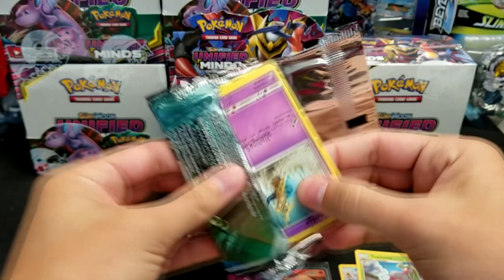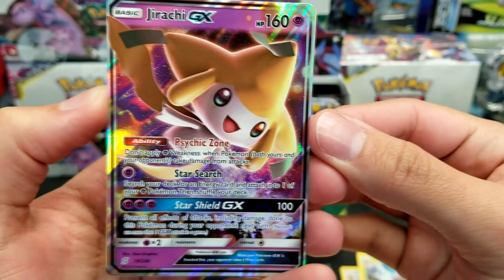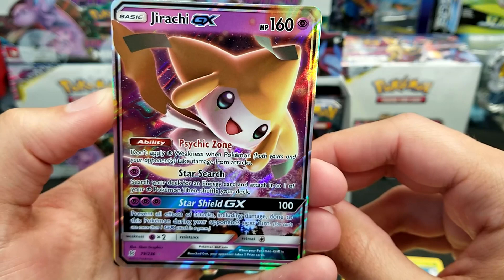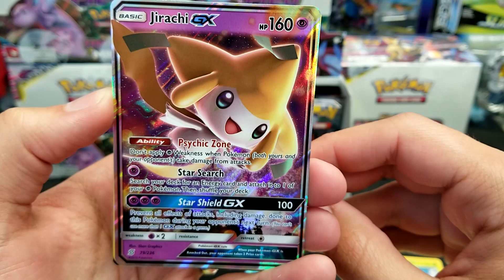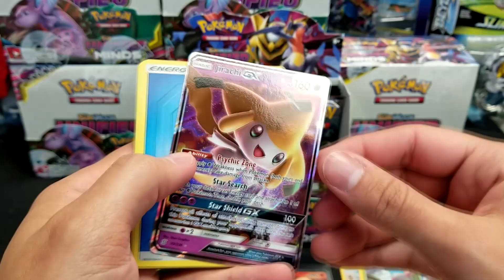And now we got another ultra rare — a Jirachi GX. That is one you want to find. Only 160 HP, but the ability is Psychic Zone: don't apply psychic weakness when Pokemon take damage from attacks, for both you and your opponent. Star Search lets you search your deck for an energy card to attach to one of your psychic Pokemon. And Star Shield GX prevents all effects of attacks, including damage, done to this Pokemon during your opponent's next turn for 100 damage. The ability is the main thing — it's a nice support piece if you're running things that have psychic weakness.